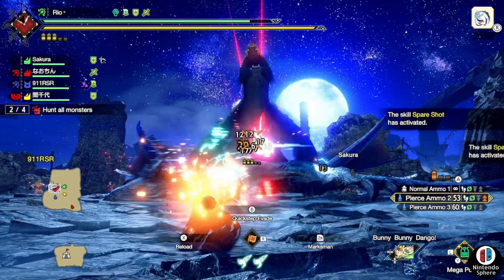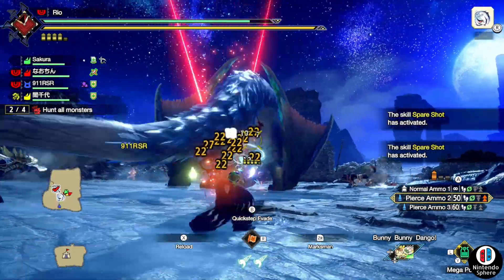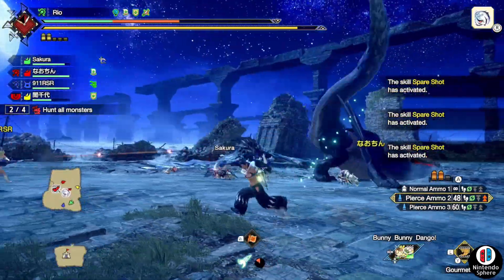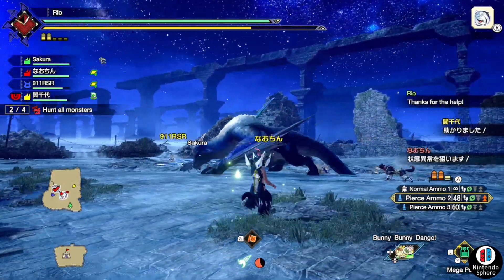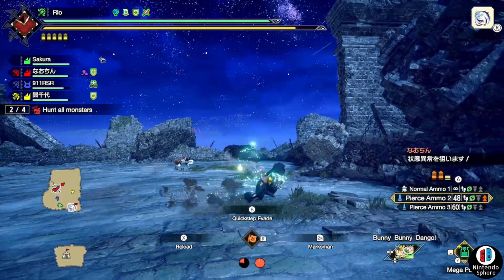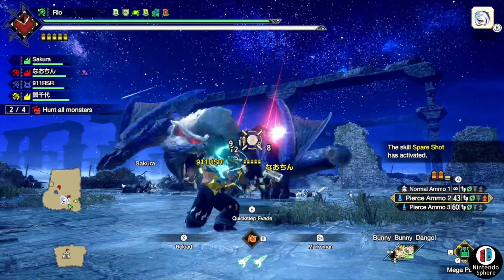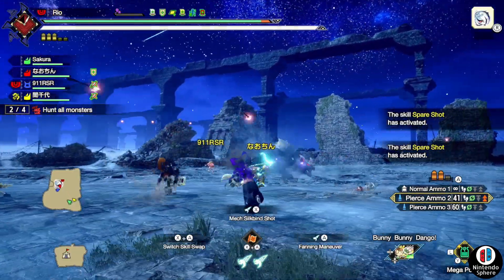As far as the quest structure goes, you start out with Gold Rathian roaming the arena. You have about a minute to a minute and a half to kill it before Silver Rathalos pops into the field, then another minute and a half before Lucent Nargacuga pops, and finally about a minute before Violet Mizutsune arrives. So at all times you're going to have two monsters in the field, and they're not giving you much time to solo one before the next one arrives.